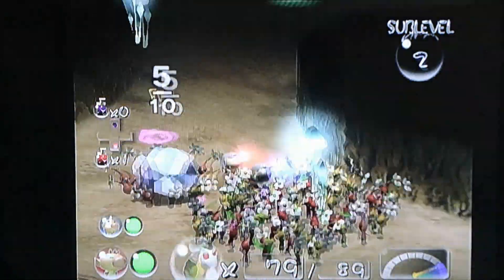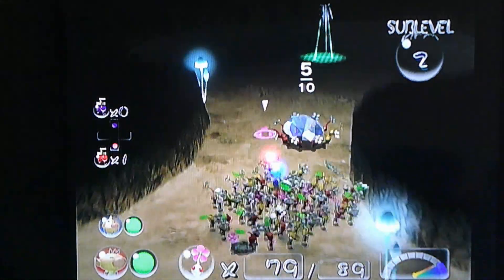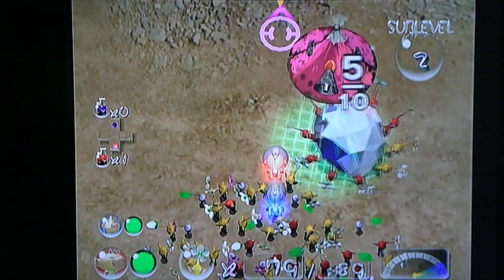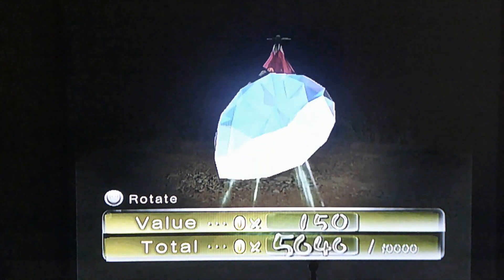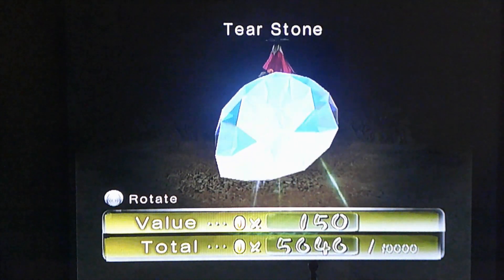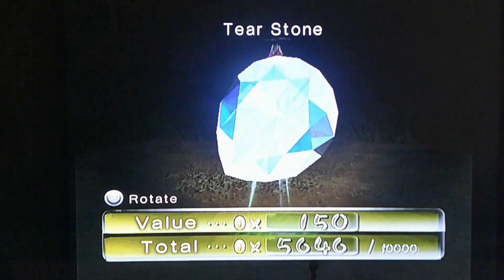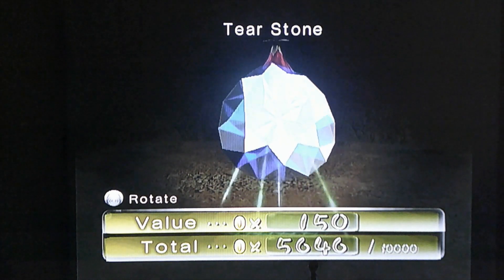No creepy chrysanthemum over there. There's a diamond — I think that's a blue diamond, a sapphire. I wonder how much this is worth. 150 coins. Tear Stone. You know, if you look at it from afar it does look like that diamond could be some sort of a tear, don't you think?